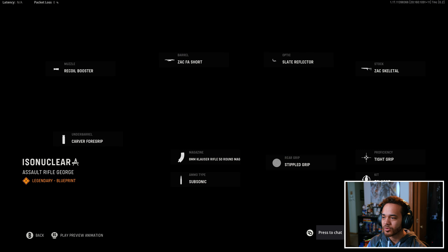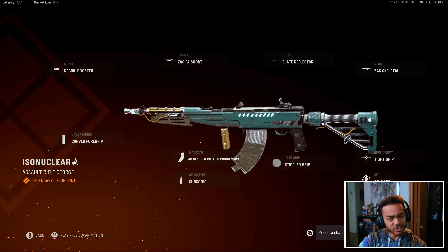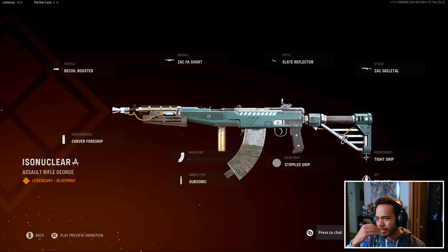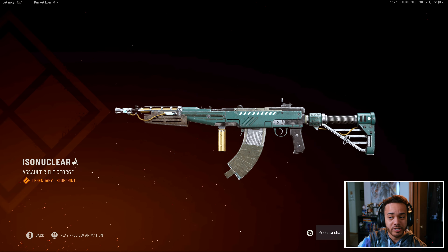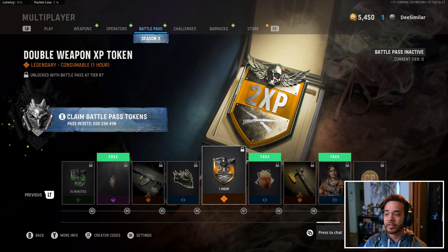We got a Salt Rifle George. This almost looks like some Mastercraft designs I've seen in the Vanguard store — looks like the Automaton one. It has exposed wires and glowing parts. I feel like the glowing would be more intense if it were a Heroic Mastercraft, but hey, that's actually a pretty decent-looking blueprint. Would I buy the Battle Pass just for it? No, but it looks decent.